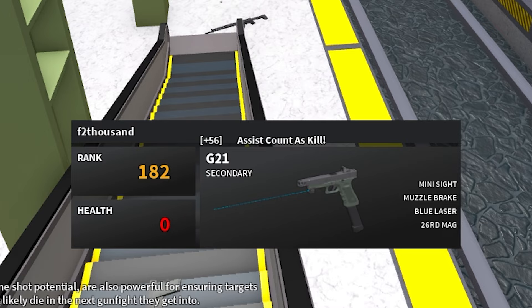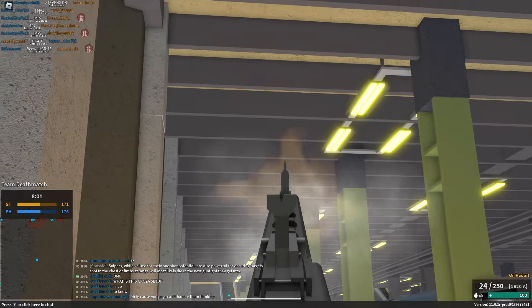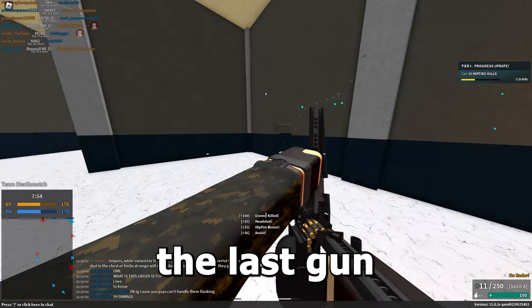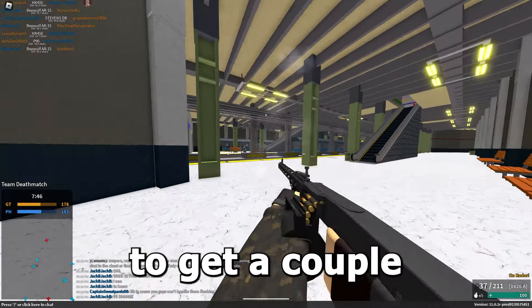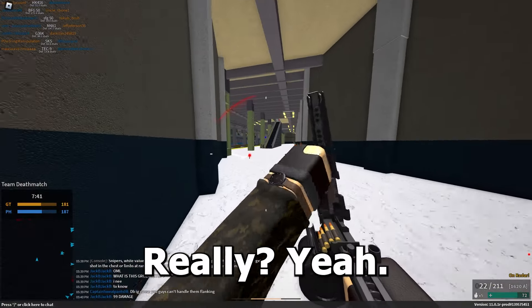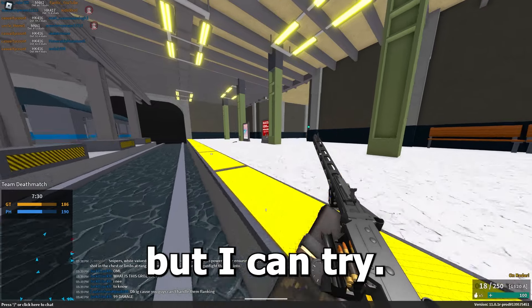Next up we have the MG42 with the light bolt, muzzle booster, and skeleton grip. I already know this is gonna be bad. The recoil is honestly worse than the last gun. I did get one kill though. Hip fire is basically unusable. Alt-aim is a little more controllable, still not good.